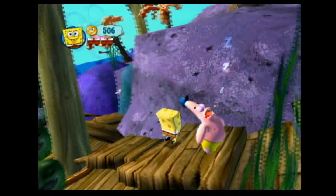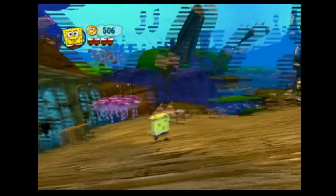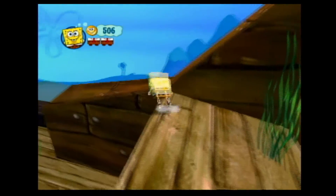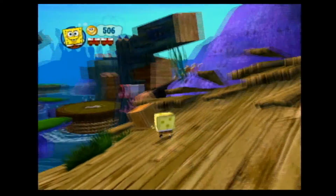This is a sleeping Patrick. This is what that big pink sleeping blotch on the scrapbook was. There's a sleeping Patrick hidden somewhere in every level, minus the boss levels of course. So there's seven in total. Finding them all will get you a reward. What is that reward? Well, I'm not telling until we find them all.